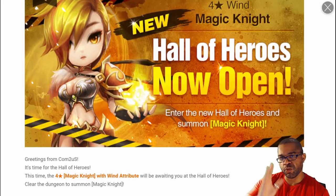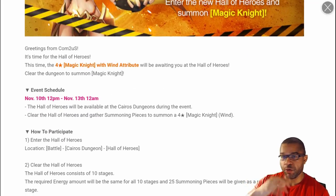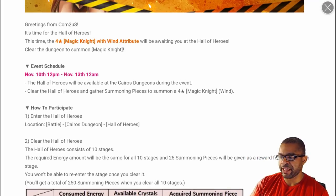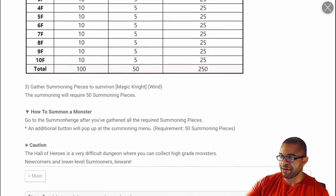Thank you guys so much for tuning in. It just came out last night. Once a month, every month, Comtois gives us the opportunity to collect a four-star monster from the HOH dungeon. We're going to have about three days from November 10th through November 13th to go ahead and collect 250 pieces so that we can summon five of these units.